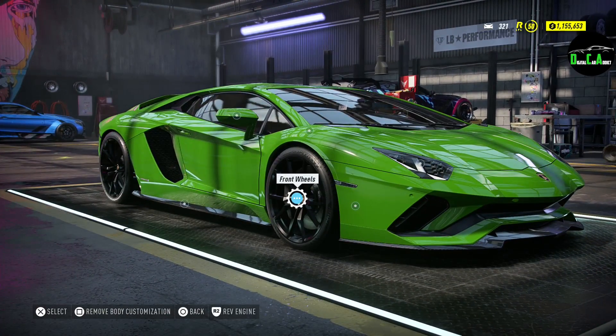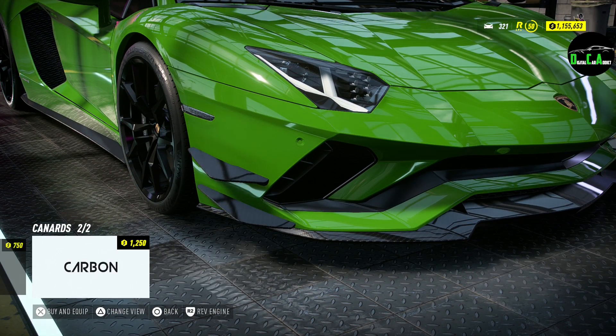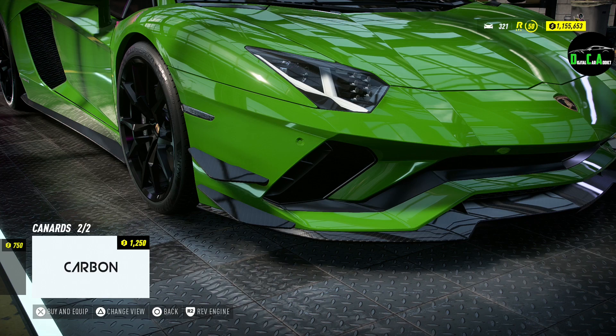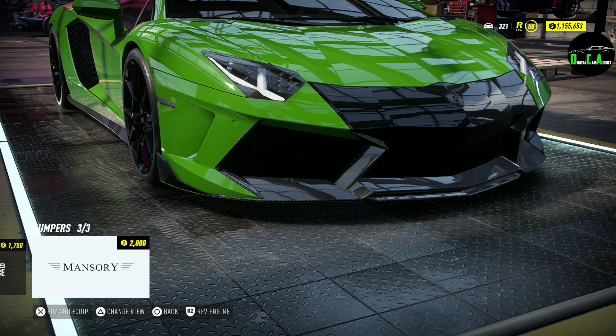Let's go ahead and see what kind of visual customization we got here. Let's go to body. So we got the wheels, we got the front canards — two single canards and then a double. This is not a track car, I don't really like canards so I'm going to skip that. Moving along, we got the front bumper: stock, then Liberty Walk, and then the Mansory front bumper which looks pretty sick — all carboned out. I'm going to do the Mansory body kit on this whole car.